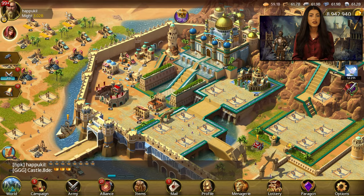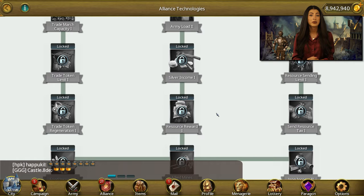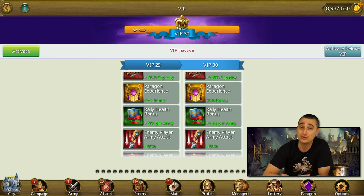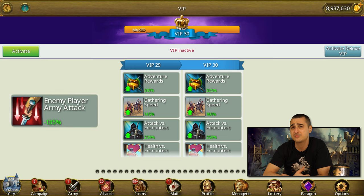You can also gain a huge amount of bonuses from the alliance researches. They are divided into 3 categories: economy, warfare, and alliance. Completing those researches will unlock permanent bonuses for all the members of your alliance. The next source of bonuses is your VIP status. The list of army bonuses here is really impressive. Activating and leveling up your VIP will give you army attack, army health, attack versus encounters, and health versus encounters. Keep in mind those are different bonuses — you can stack them up. You also get rally health bonus, enemy player army attack decrease, enemy player army health decrease, and improved alchemy rewards.